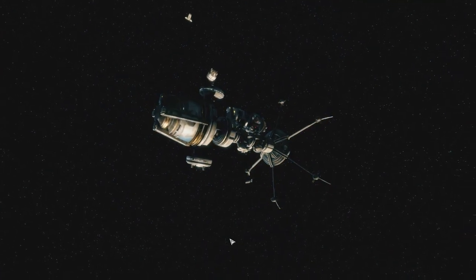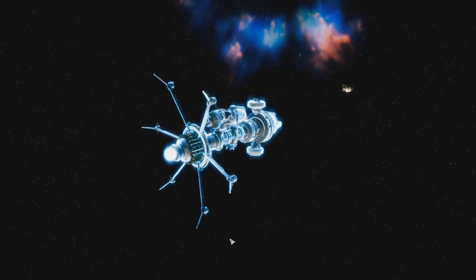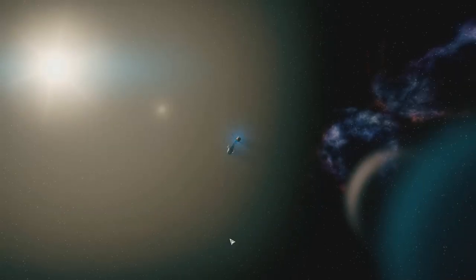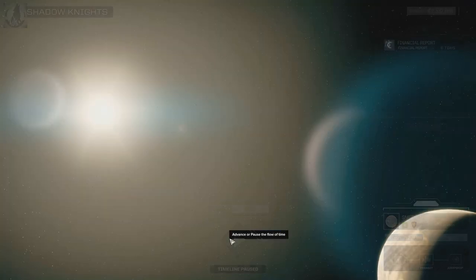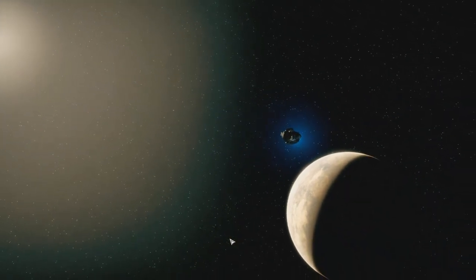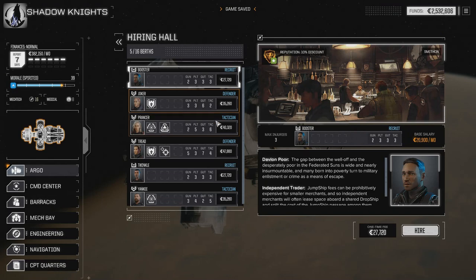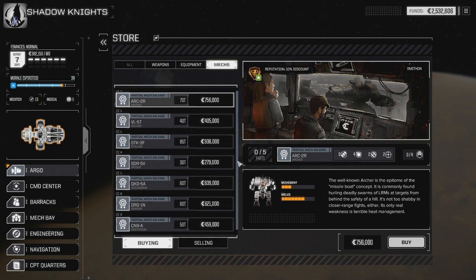We're on our way to Smithan, a couple of jumps away. While I've played numerous Arano Restoration campaigns, I think I know what the upcoming mission is but I might be confusing it with another. We've arrived at Smithan. There's nothing at the hiring hall, so let's take a look at the store. We don't have much money left but let's check mechs first - we really want a Marauder.